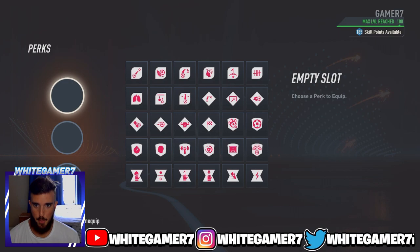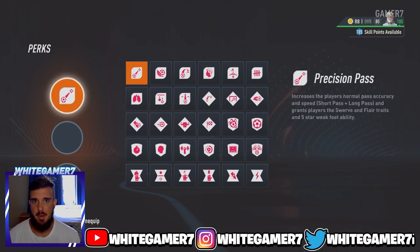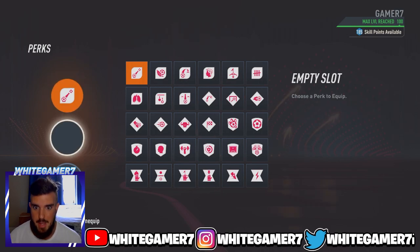Now for the three perks, the first one is Precision Pass. These are the exact same perks that I use for my fullback build. Precision Pass is really good because not only does it increase your pass accuracy, your short pass and long passing, but it gives you the five-star weak foot whenever you do a short pass. And as a fullback, you are going to be pushing up a bit and you want to be able to pass, which I think is very important.